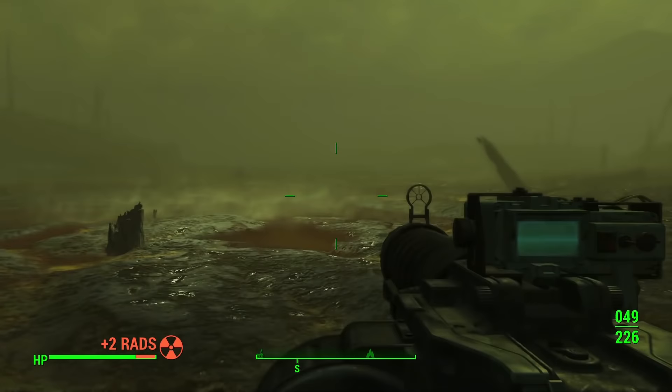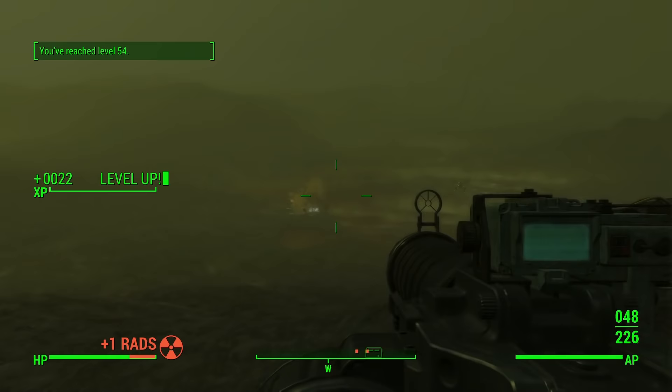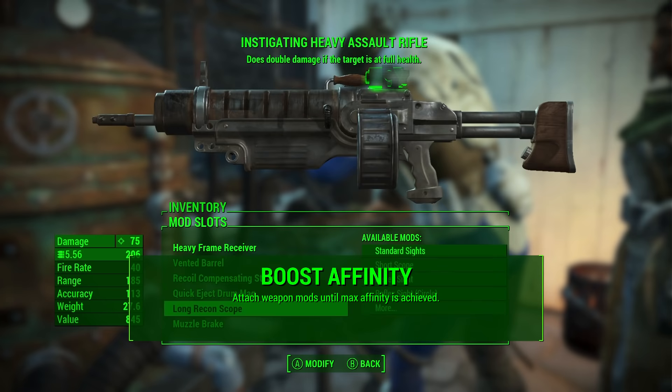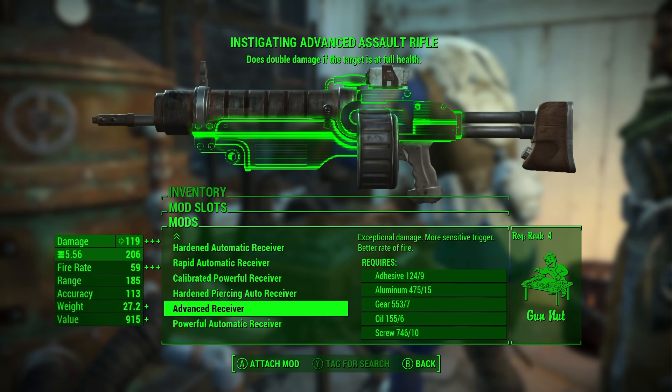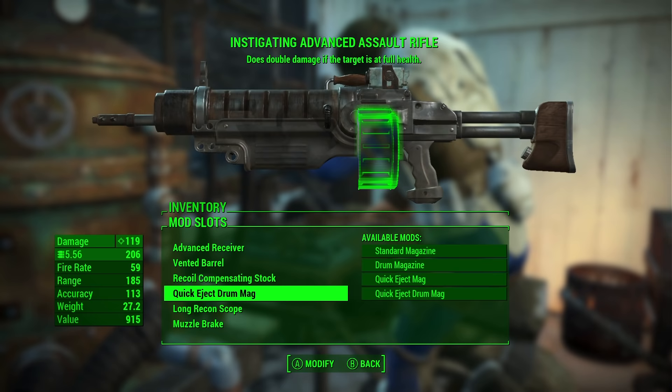I plan on covering a method to boost Preston's affinity up very quickly, but for some reason it didn't work for me — they may have patched it. The method is to go up to a workbench, make a save, modify a weapon, save over that save, and then modify again — each time it'll say 'Preston liked that,' boosting it up really quickly. But that did not work for me. I tried passing the time through traveling or sleeping, and Preston seemed to stop reacting to the continued modding. Let me know if it still works for you guys.